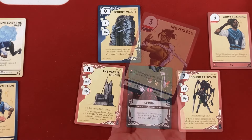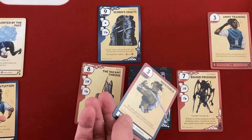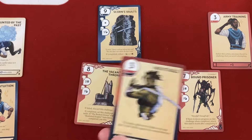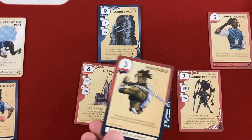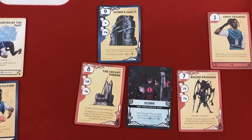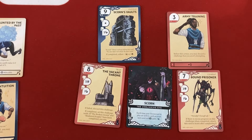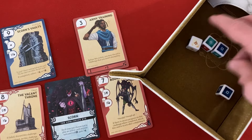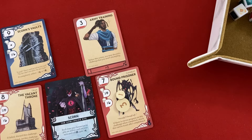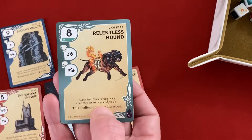I consider boosting with Inevitable for plus three since it's a combat, but I'd almost certainly go over the Bound Prisoner's three-progress limit — the average roll is about one and a half to two. So I just don't boost and tank the damage. Rolling: three plus one white = four progress on the Bound Prisoner, take one damage — down to nine out of ten. We draw a new card: Relentless Hound, which cannot be discarded.